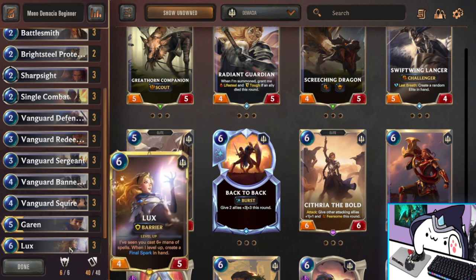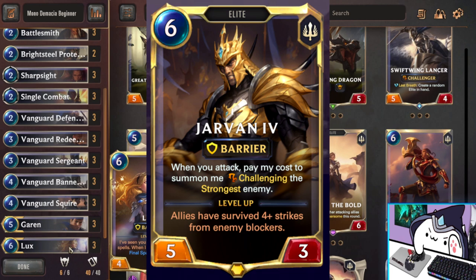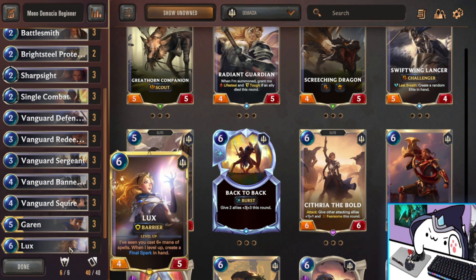Lux is in here as a placeholder for Jarvan. Jarvan is going to be an awesome champion to play around — really, really fun in Mono Demacia. I think there are a few different directions you can take him, and this is the first and easiest way to transition from a beginner deck to a Shurima deck. Afterwards, if more powerful decks come out with Jarvan, you can easily transition to those decks. For example, if Scouts Jarvan becomes a thing, you can just craft some Quinns later on because you've played Demacia, you're used to the strategy, and you already have some of the core cards. So you can just use Lux until you have the resources to craft the Jarvans, then convert after that.